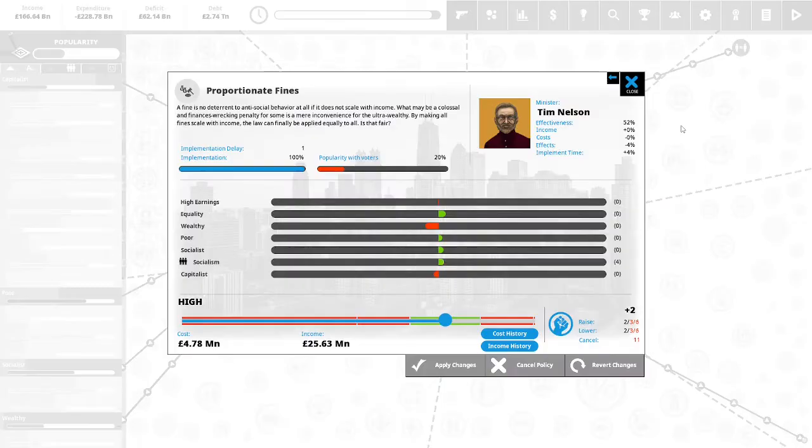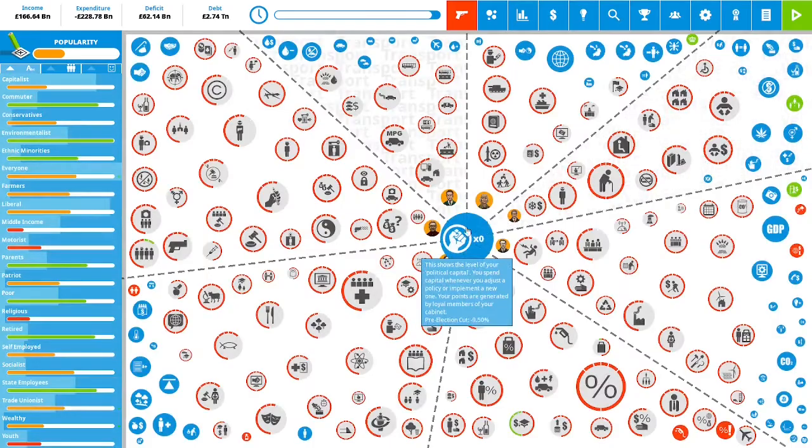Still have this tax evasion going on. Proportionate fines: no fine is a deterrent to antisocial behavior if it does not scale with income. What may be a colossal, finance-wrecking penalty for some is a mere inconvenience for the ultra-wealthy. By making all fines scale with income, the law can finally be applied equally to all. I'm going to use our last two political capital on this. We are out of political capital, and we are at the end of our fourth quarter of our fifth year.